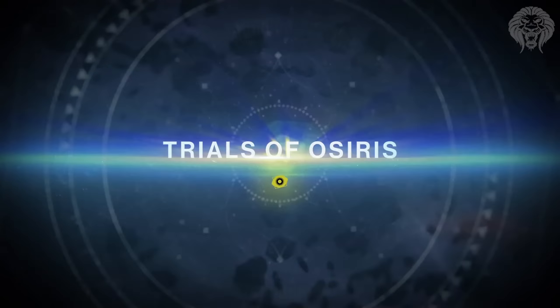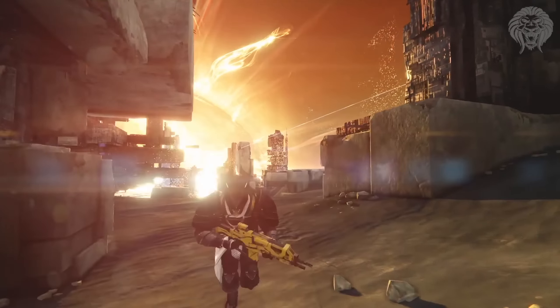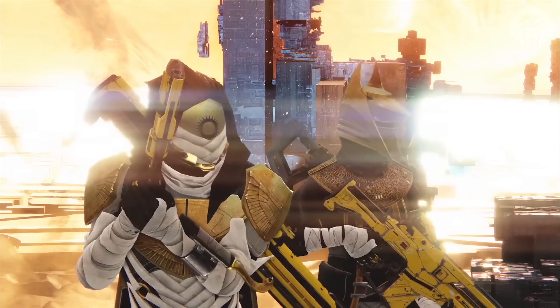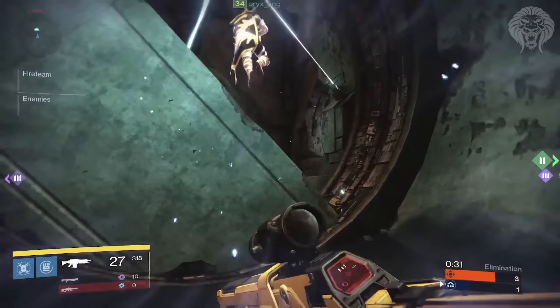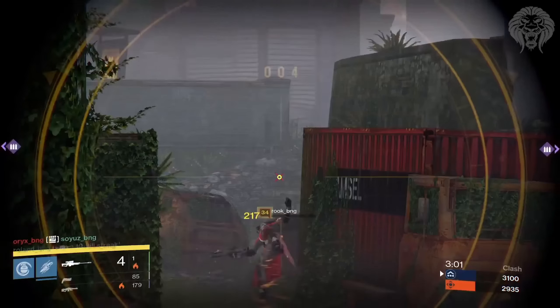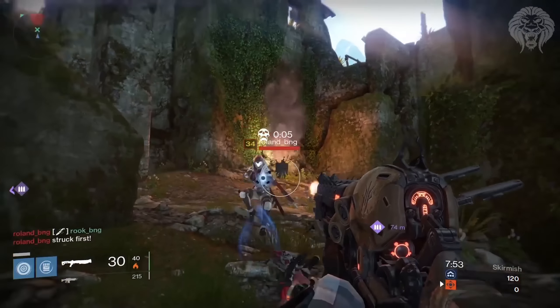We can see a little bit more about the Prison of Elders, including the bosses. Each room has a different theme for different races — there's one for the Vex, one for the Cabal, one for the Fallen, and one for the Hive. Each of these rooms has different bosses that you reach after the fifth wave. You can see all the bosses of the different respective races right here.